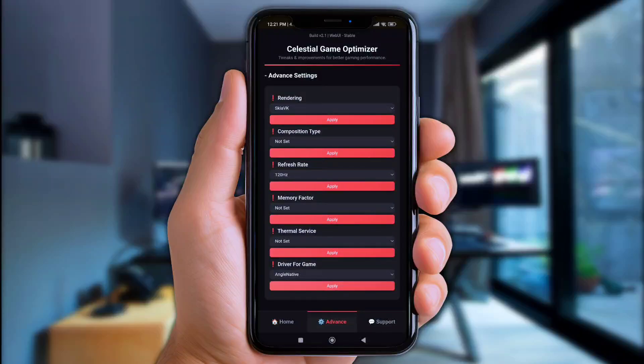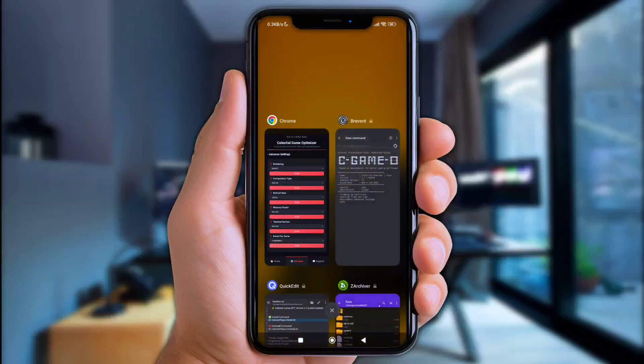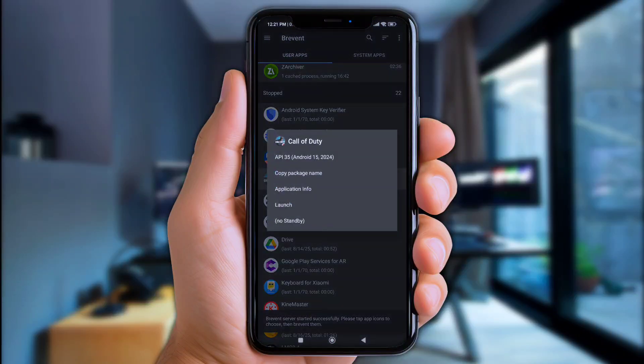Once everything is set up, lock the browser in the background to make sure all those settings work perfectly. Last but not least, go back to the Brevent app and launch any game from there — though that part is optional.